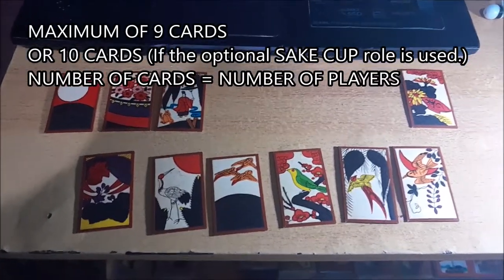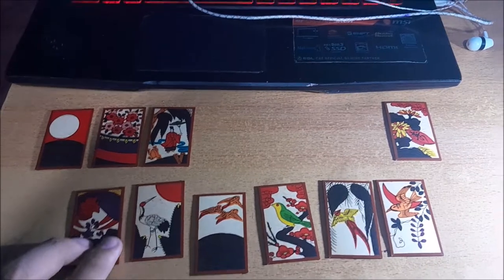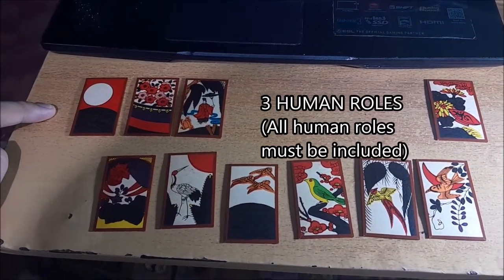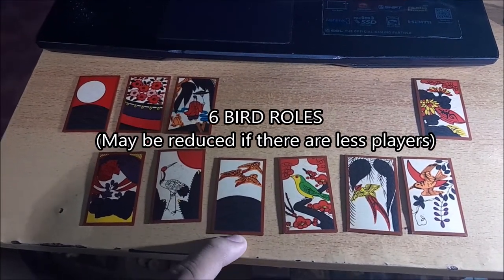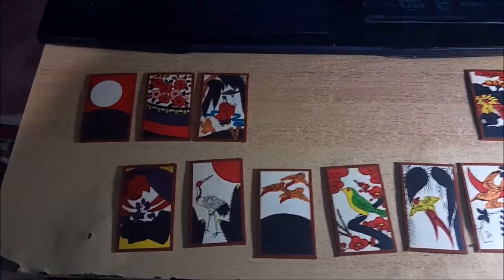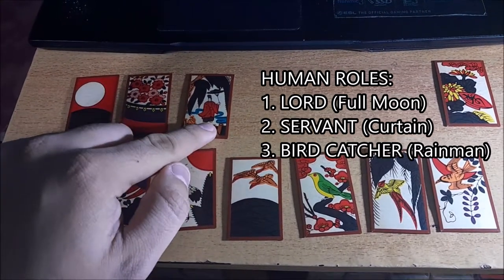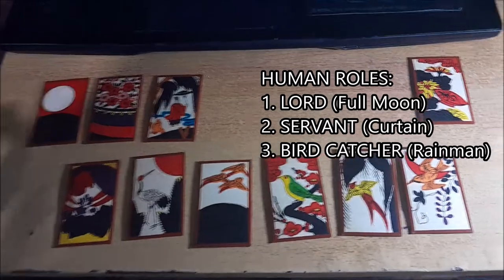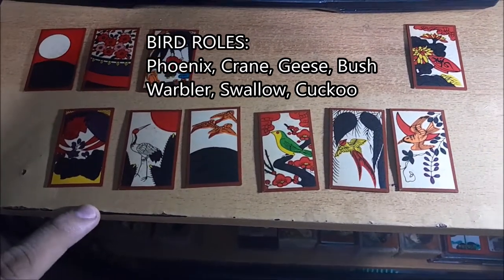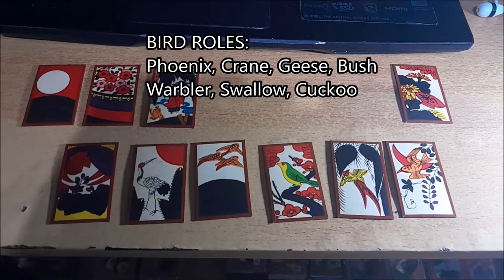A maximum of 10 cards will be used. Each card is a role: there are three human roles and six bird roles, and one sake cup. The human roles are the Lord, depicted by the full moon; the Servant, depicted by the curtain; and the Birdcatcher, depicted by the rain man. The birds are the phoenix, the crane, the geese, the bush warbler, the swallow, and the cuckoo.